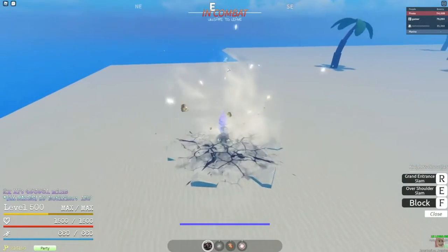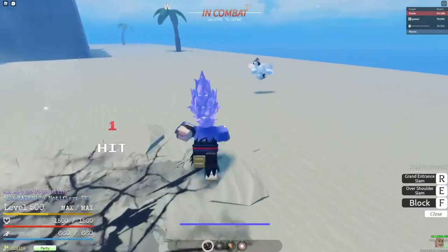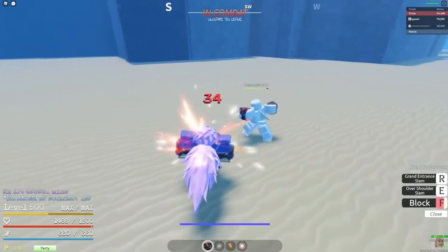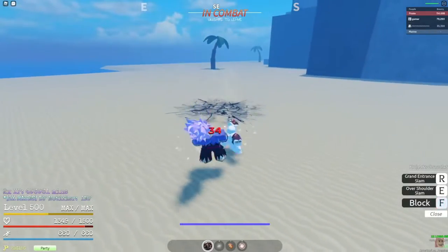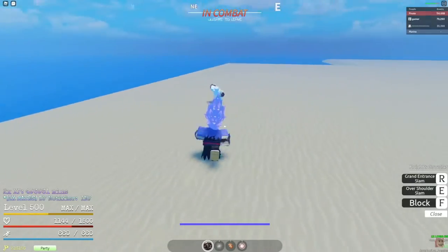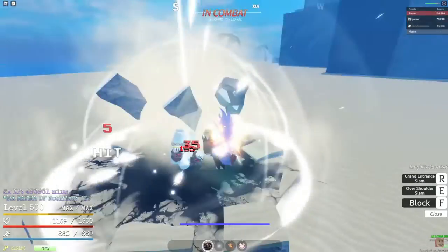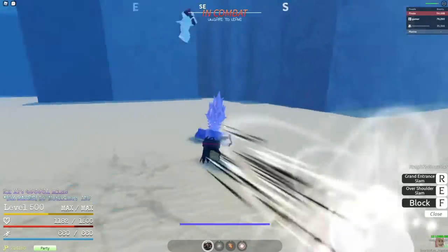First off, we got Grand Slam. Looking good — I like the effects and stuff. They have 170 damage. These look like they have pretty fast M1s, so they probably have pretty low scaling. And Foyu is doing 35 damage with them. He did 170 with Grand Slam, so he probably has a lot in source.